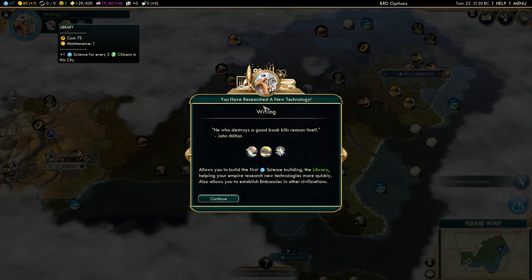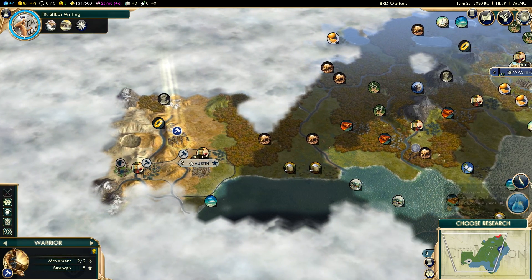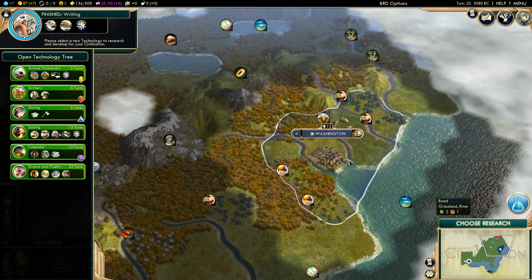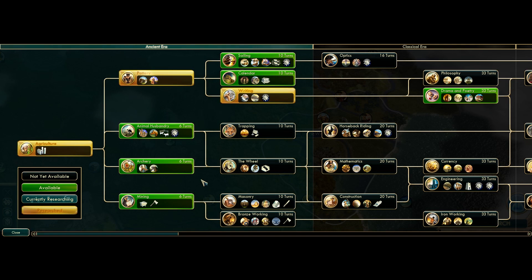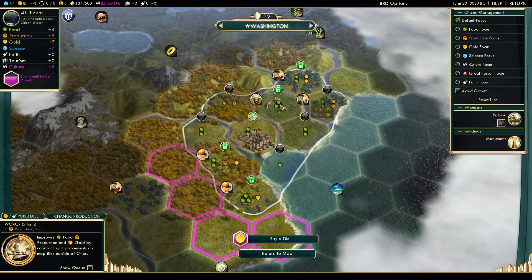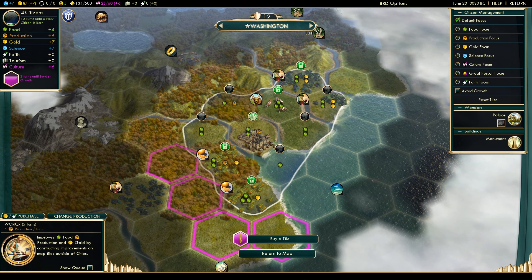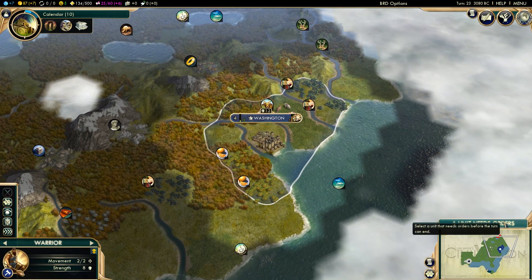We just established writing. We're going to race down this way and be able to get a library up very soon. We're going after a worker, which is nice. This is actually perfect timing because we've got all the tiles I really wanted. We still need one more citizen, but this is good — we'll be able to start to improve those tiles. We need plantation for the citrus and wine, so let's go calendar. Calendar is way more important since there are four tiles that require it and only one that requires animal husbandry.